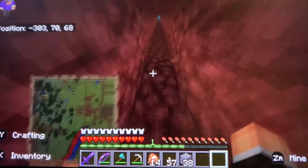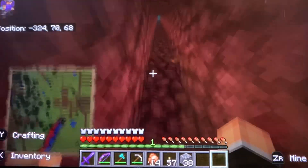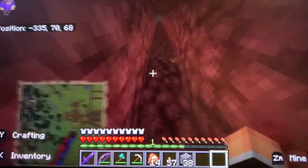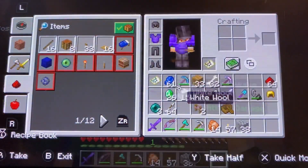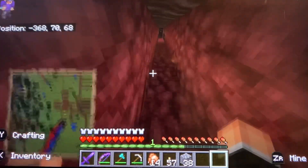Since we just found the ruined portal path — well, it's not technically a path yet — and since we have pearls, we can just teleport down there like my plan was episodes back.